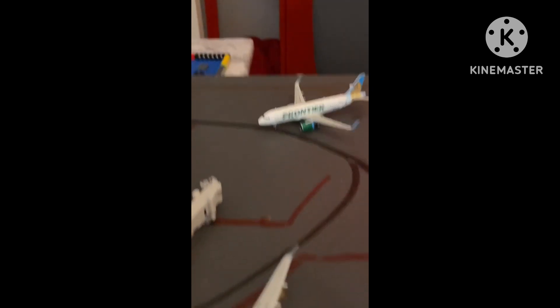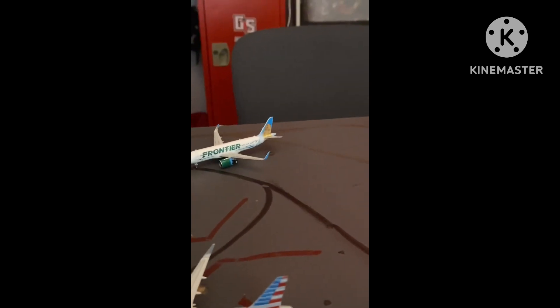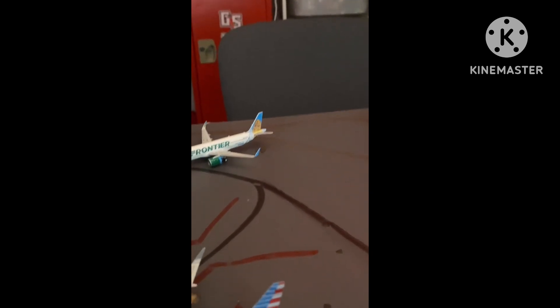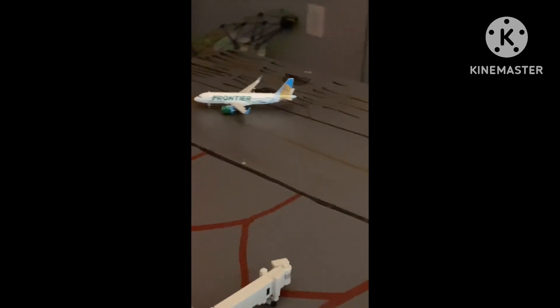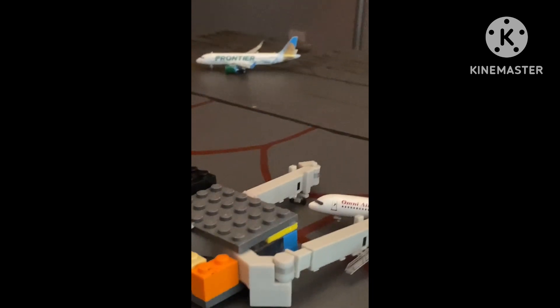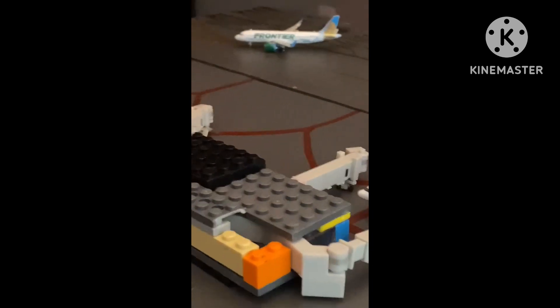We have a Freedom One that also came in from San Francisco and is taxiing over. Now here's a Frontier A321 pulling in from Kansas City — that's Poppy the Prairie Dog — and he came in from Omaha.